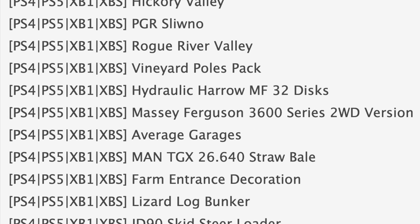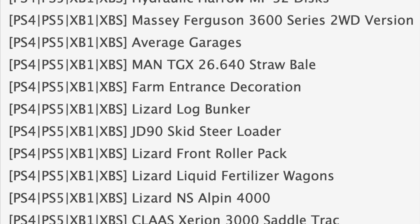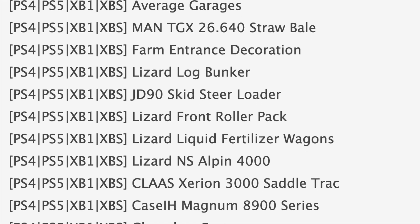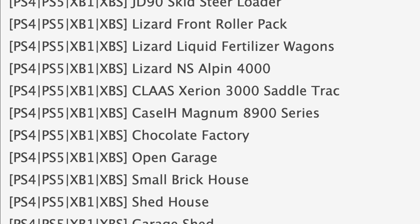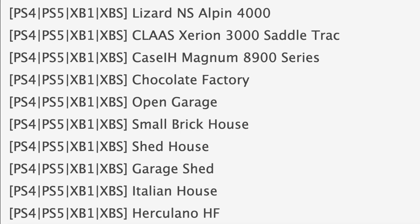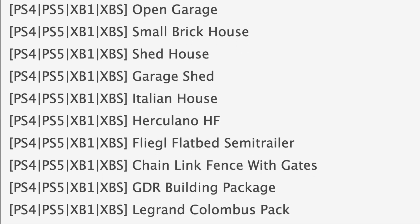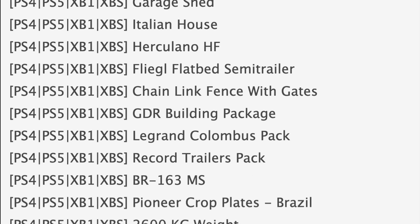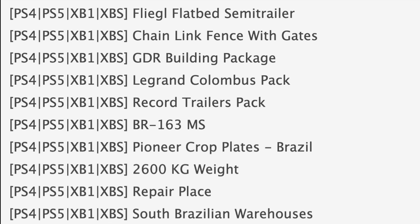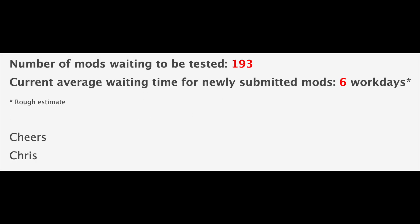Your only map in PC testing today is Nova Estancia. Jumping down to console mods in testing, notable ones include the flatbed service truck, the Lizard Colossus Harvesters Pack, and the Massey 3600 two-wheel drive. Also testing are the average garages, John Deere 90 skid steer loader, Claas Xerion 3000 saddle track, and the Case IH Magnum 8900 Series. Rounding out console testing are the Fliegl flatbed semi-trailer, Pioneer crop plates, repair place, D754 truck pack, and the John Deere 7030 Premium Series.